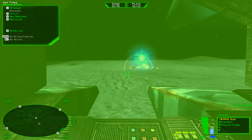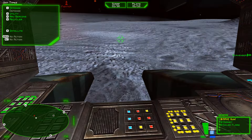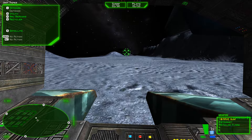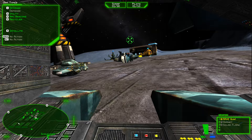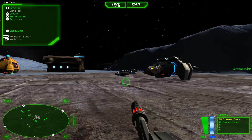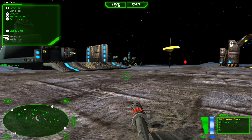Base under attack. Good work, Grizzly One. We've confirmed that the hostile vehicles are of Soviet origin. They've maneuvered around Outpost 3 and are headed towards Eagle's Nest 1. Await further orders from NSDF command.